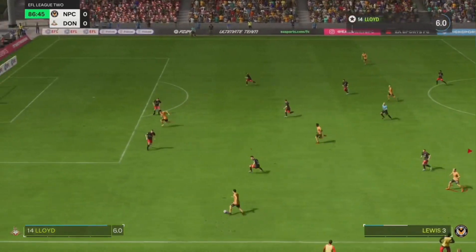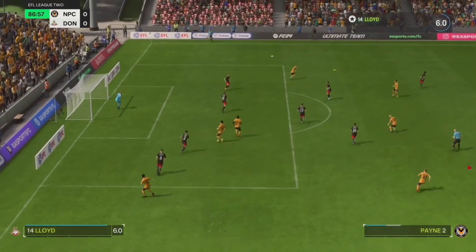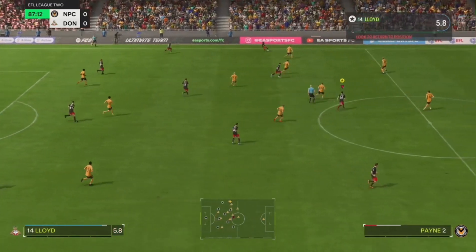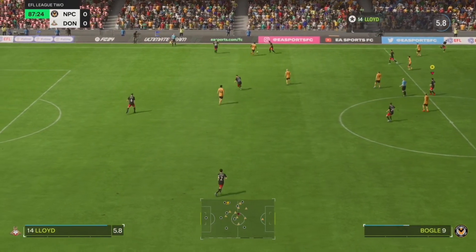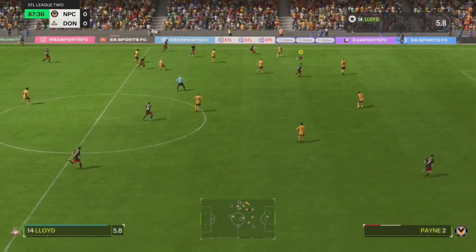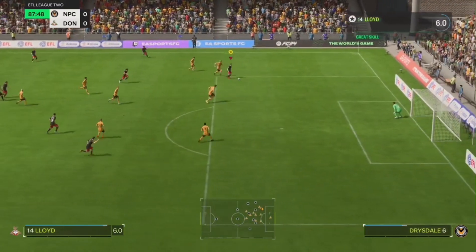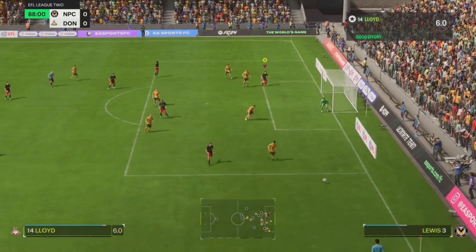Newport keep pressing - here they come again. The ball is whipped in at the back post but they just miss out. Doncaster get the ball back - let's get it down and start passing. Creating space, he finds me, I've gone past him - I'm going to go for a shot! Going for my first goal - oh, and I've hit the post!